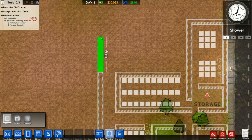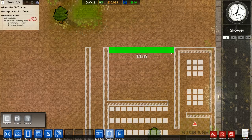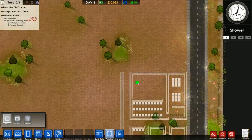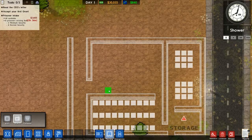We obviously want the corridor going up here. We are going to build the canteen here, with room for expansion up here. Double door.